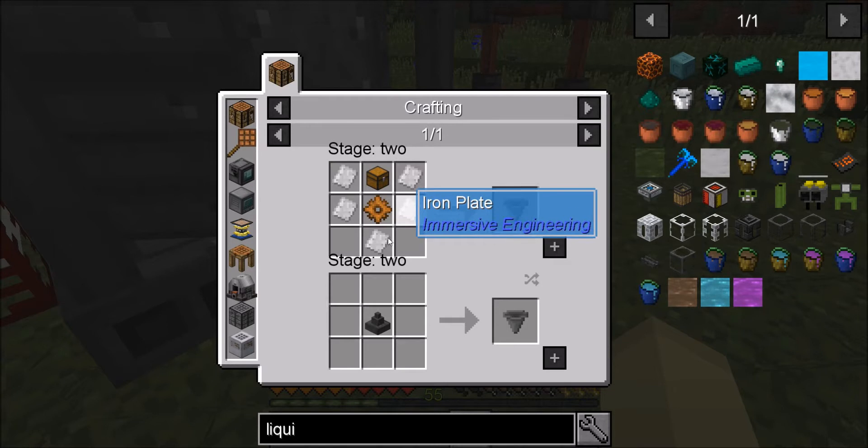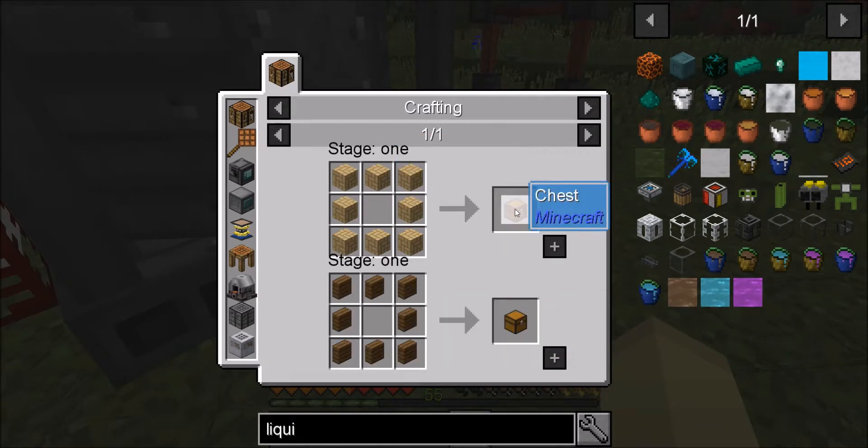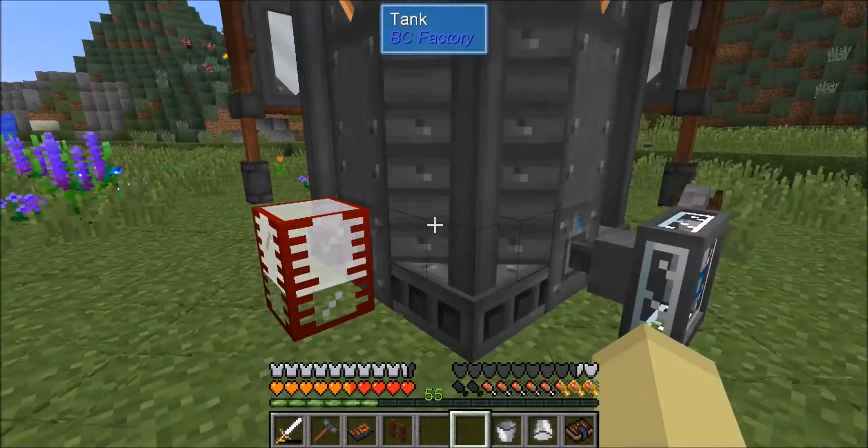As you can see — the bronze gear, iron plates, chest — simple, right? And I've got a tank there.